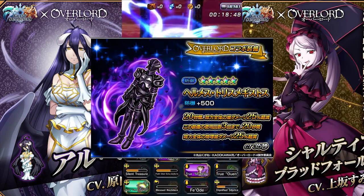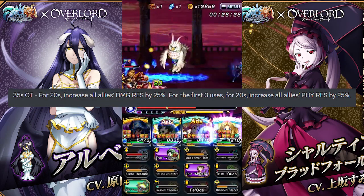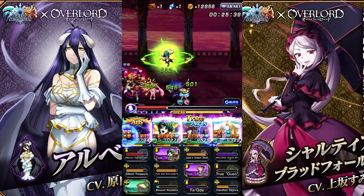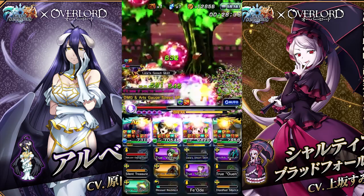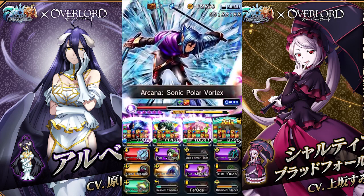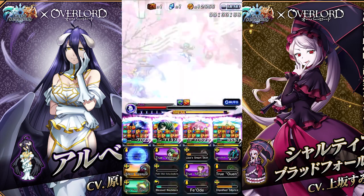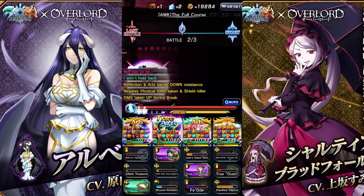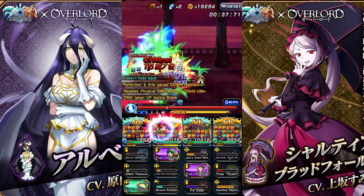The second equip is a 5-star defense called Hermes Trismiscus. For 20 seconds, all allies get 25% damage resist, and for the first 3 uses it has an additional 25% physical resist, with a countdown of 35 seconds. This equip is actually really strong — not only does it provide 25% damage resist for all allies for 20 seconds, but the first 3 times have an extra 25% physical resist, meaning it's a total of 50% damage resist for the entire team from a single equip. It makes sense why they had to limit the number of uses, otherwise it would have been straight up broken.